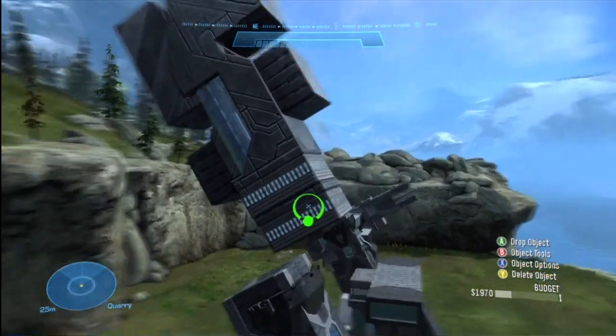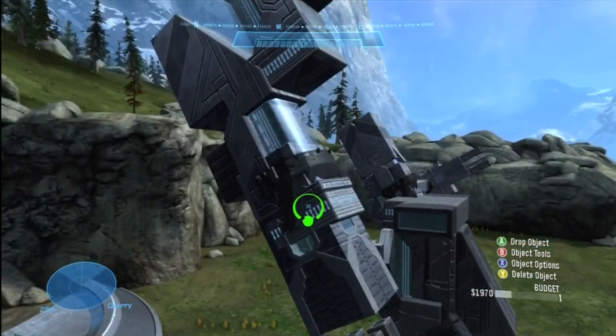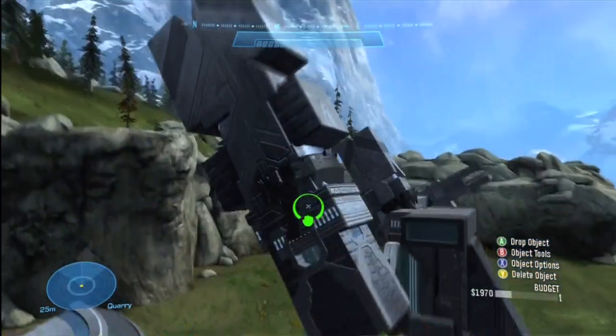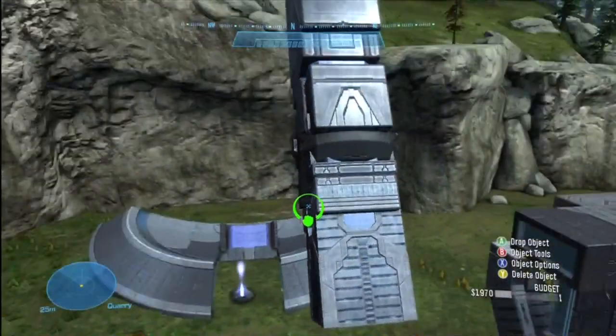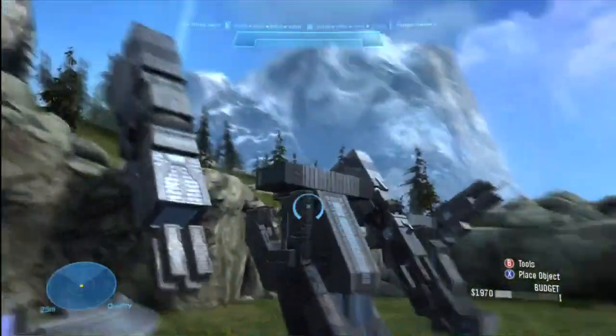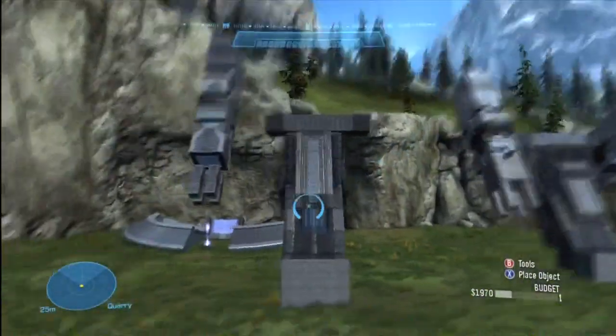When you have those, you're basically going to drop them down somewhat like this and bring the other one so it looks neat. And there you go, that's basically going to be one of the barrels. Put it all together, stick it on the side, and pivot it at whatever degree you want.